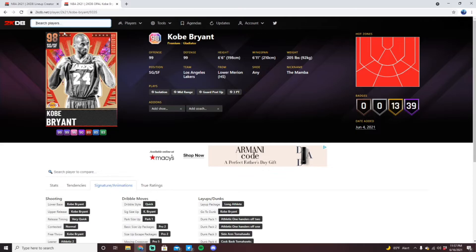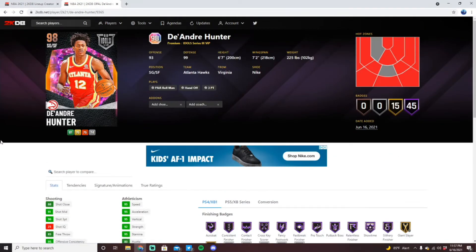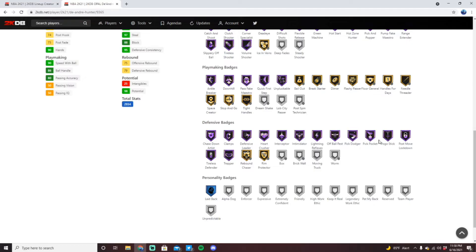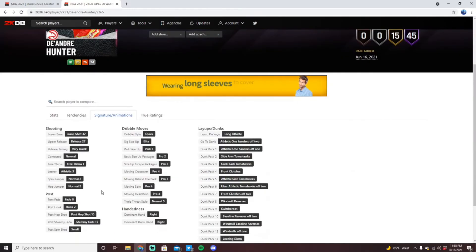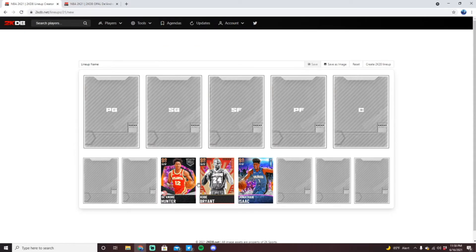At number eight, we have DeAndre Hunter, who came out today. Six foot seven with a seven foot two wingspan, hotspots everywhere, 45 hops including showtime, range, deadeye, catch and shoot, flexible green machine, hot zone hunter, quick first step, unpluckable, ankle breaker, clamps, defensive leader, intimidator, pick dodger, pick pocket, pogo stick, post-move lockdown, and gold rim. Really elite defensive stats with great slashing, shooting, and athleticism. Jump shot 32 is a quick, pretty easy-to-green release. He's basically Kobe with a slightly weaker jumper but a bigger player build and slightly better overall badges and defensive ability — just barely pushing him above Kobe at number eight.